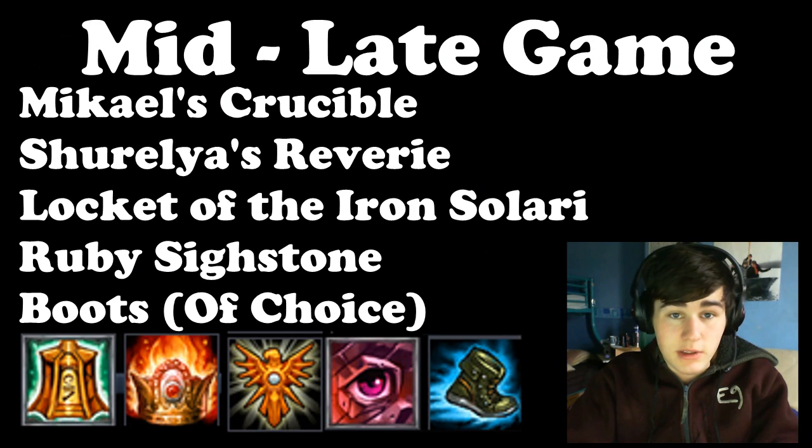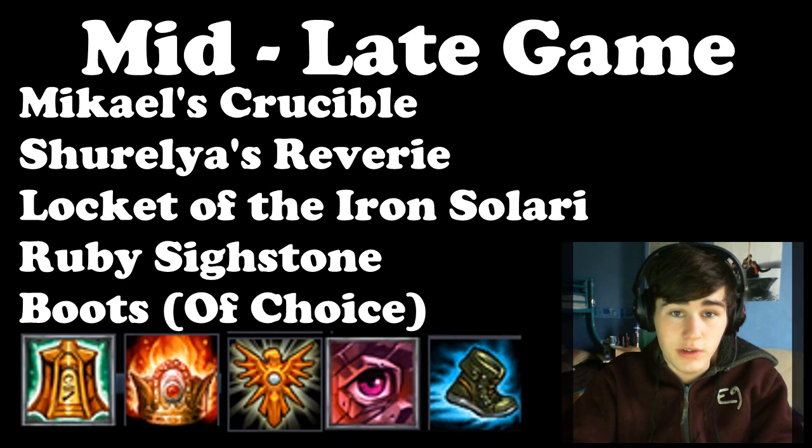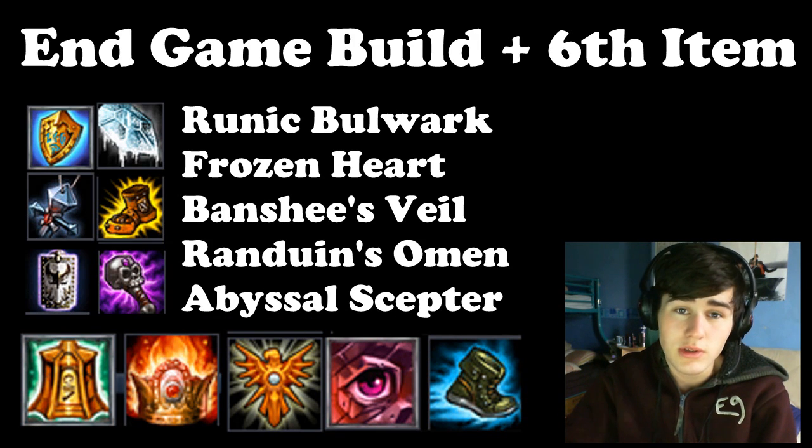The general late game build will be the ruby side stone, Mikael's Crucible, Chevalier's and the Locket. Plenty of wards and oracles. At this point you could lose the green wards and finish a final item: Bulwark, Frozen Heart, Abyssal Scepter, Banshee's Veil, or Randuin's Omen.